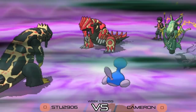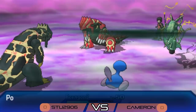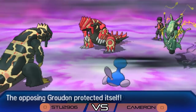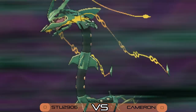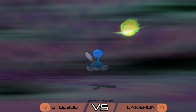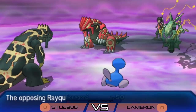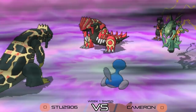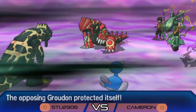An Earth Power from Stew's Groudon hits Cameron's protecting Groudon but is blocked. Dragon Ascent from Rayquaza goes into the Porygon 2 slot, trying to deny a second Trick Room setup — but still not quite enough, as Rayquaza takes the Defense and Special Defense drops from Dragon Ascent. Cameron's Groudon lands the double Protect, stalling out the last turn of Trick Room, while Porygon 2 uses Recover again and gets back above 50%.